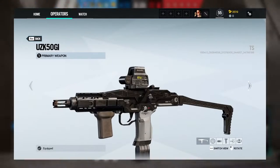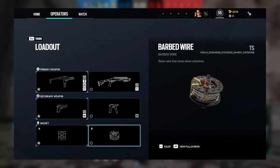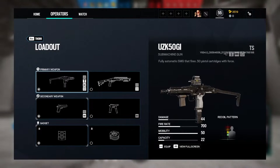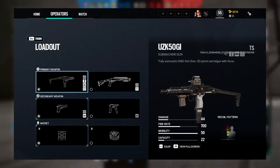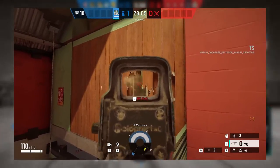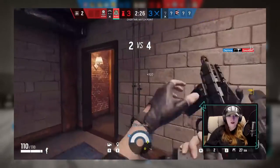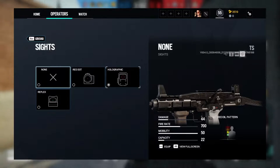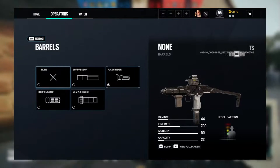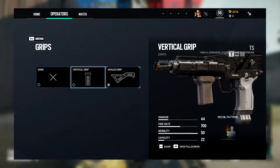For the first time since Burnt Horizon, Thorn's loadout will introduce a never seen before gun to Siege's arsenal. As a primary option, Thorn has access to the UZK-50GI SMG. While still classified as an SMG, the Uzi is equipped with .50 caliber rounds that pack quite the punch on soft surfaces and operators. Dealing 44 damage with a 700 fire rate, a 22 bullet capacity, and virtually no recoil, this SMG will surely be a force to be reckoned with. Thorn will only have access to the 1X sights, including Red Dot, Holographic, and Reflex, and it will have barrel attachment options for suppressor, flash hider, compensator, and muzzle brake. The Uzi can come equipped with the vertical grip or angled grip.